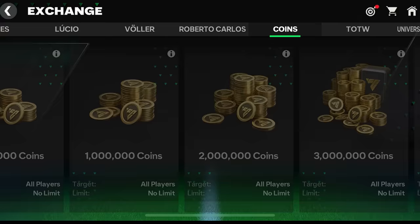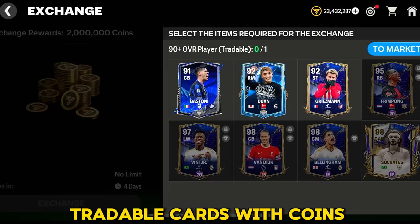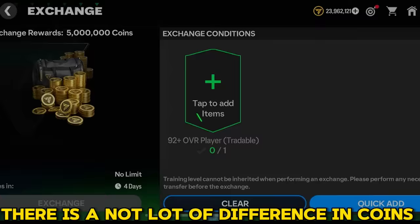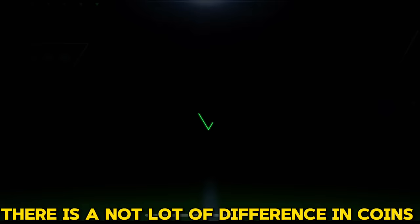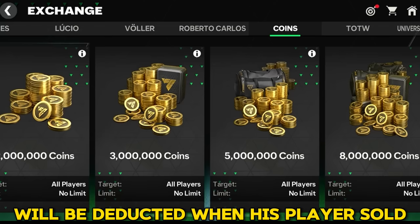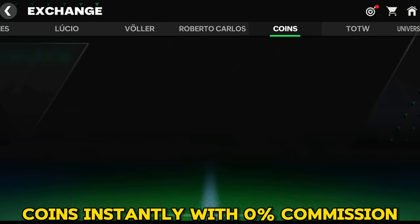Here you can exchange your tradable cards for coins if you need coins and your tradable player is not getting sold. You should definitely come here. There is not a lot of difference in coins — people are selling these cards in the market for 5.5 million coins and they are waiting, plus 10 percent commission is deducted when the player sells. Come here instead and get coins instantly with zero percent commission.